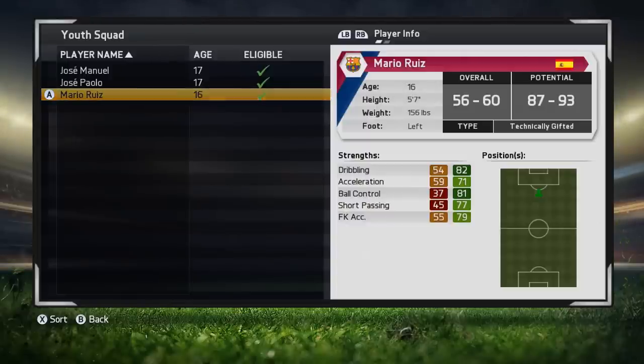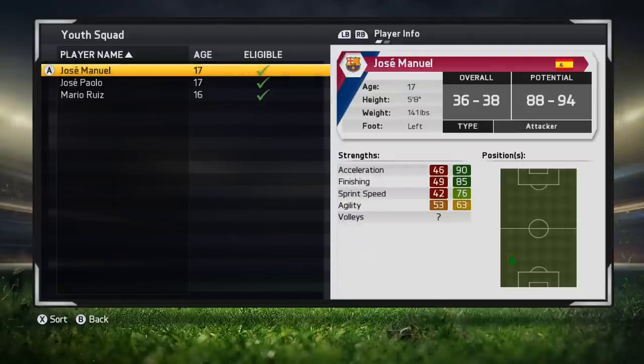If you recall, this player here is the one I showed in the last video who had the absolutely atrocious overall — I think it was 28 to 38 — but his potential was 73 to 94. So he was very promising. And as you can see, he's narrowed down. His overall is now 36 to 38, so it's still going to be absolutely dreadful, but his potential has narrowed down to 88 to 94. Interestingly, he's an attacker in the left back position.